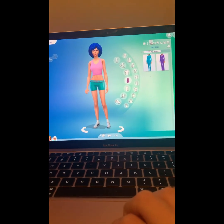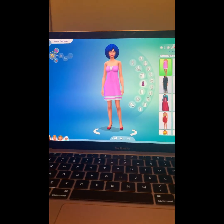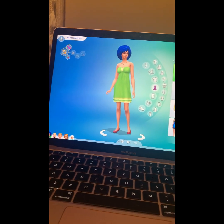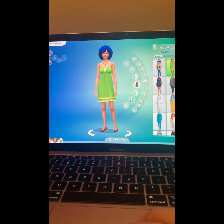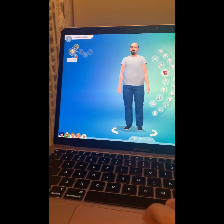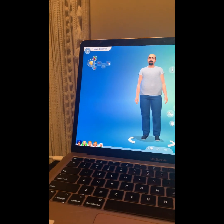Marge's outfits: fancy, athletic, sleep, party, swim, hot, and cold. And then this is Homer - he is a master chef because he likes food, he's lazy, family oriented, and childish.